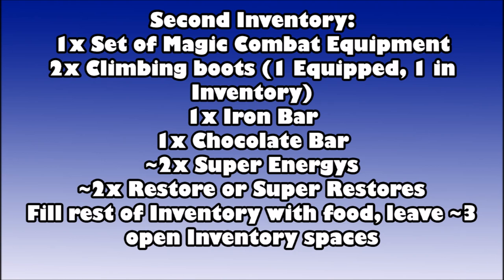For your second inventory you need your magic combat equipment with fire runes and air runes, two pairs of climbing boots (one equipped, one in inventory), an iron bar, a chocolate bar, around two super energies, and two restores or super restores. The energy potions counter the ice draining your run energy, and the restores counter the ice draining your attack skills. Fill the rest with food, leaving three open spaces.